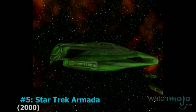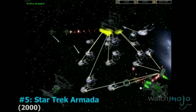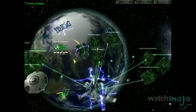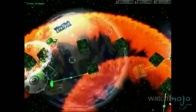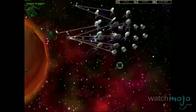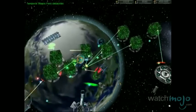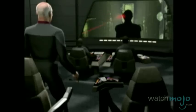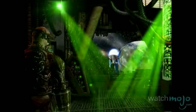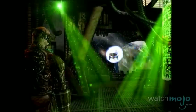Number 5: Star Trek Armada. This real-time strategy game let you not only play as the Federation, but also as the Klingons, Romulans, and the Borg. Set during the Next Generation era, it focuses on an all-out intergalactic war that has you experience the conflict from every perspective. Its most memorable moment is definitely when Picard is forced to confront a clone of his Locutus Borg counterpart and the ensuing time travel to undo the harrowing assimilation of Earth.